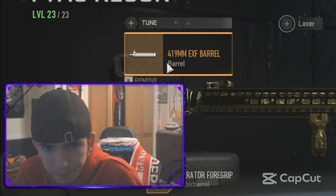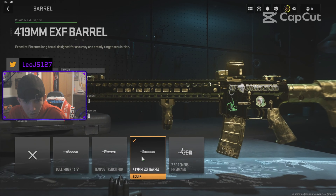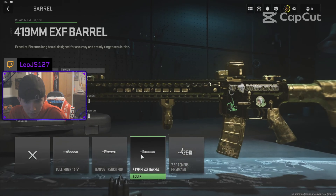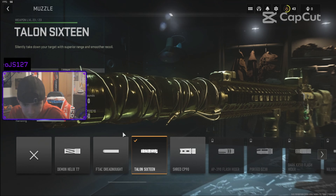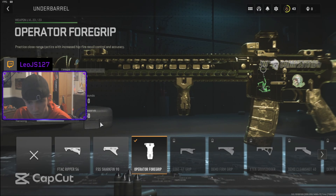I'm going to start with the barrel — the 419 barrel, it is the third one down the line. Then we have the muzzle, also third down the line. This increases sound suppression because it's a suppressor, bullet velocity, but it really helps the recoil.